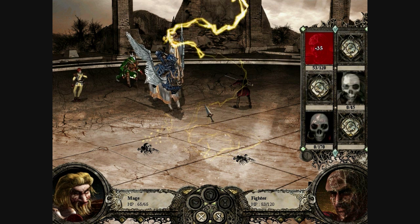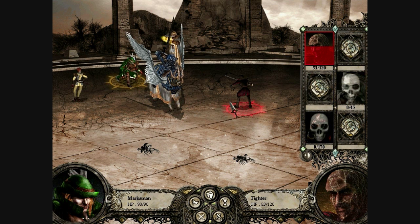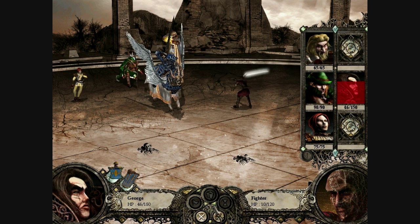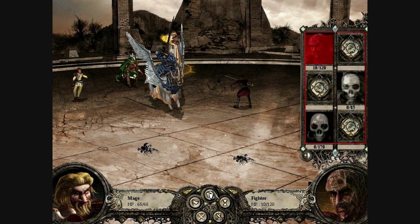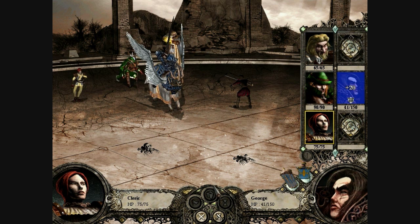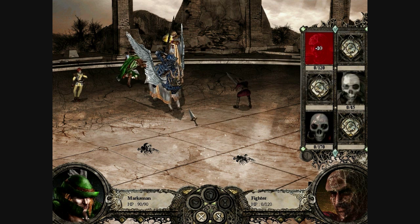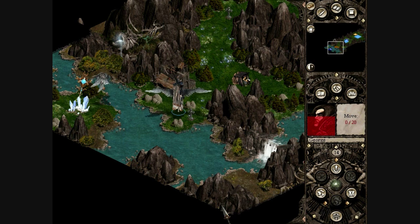In a situation like this the priest would be nice, but I really do like the cleric for later. So we'll just keep it as it is. We took some more damage - we'll let the archer deal with that next turn. And there we go, that battle's done and we should get a nice item at the end of this.